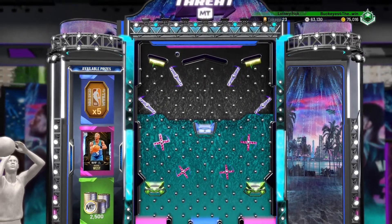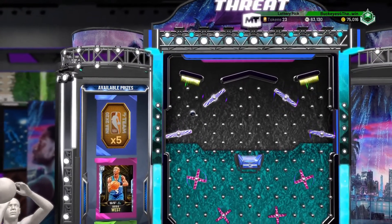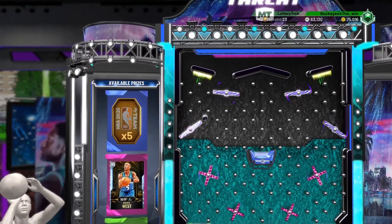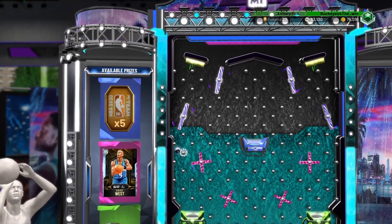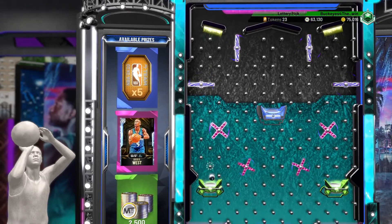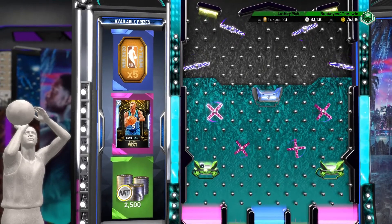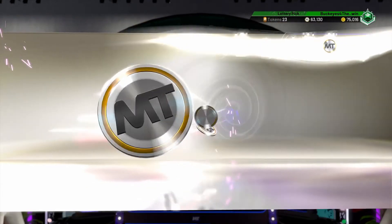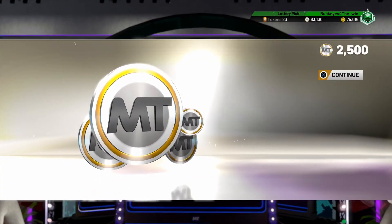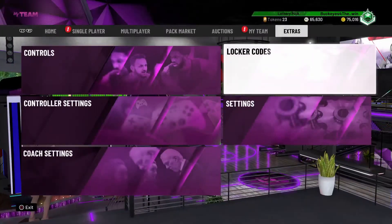I ended up getting 2500 MT again — I thought that was a good spot to get the diamond but it was not. A lot of it is obviously luck. I feel like last year you could time the ball drop better and there was a sweet spot to get the card you want, whereas this year that doesn't seem as possible. Let me know in the comments if you guys end up getting that Diamond Doug West.